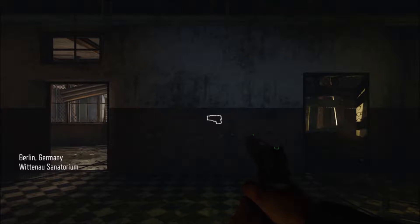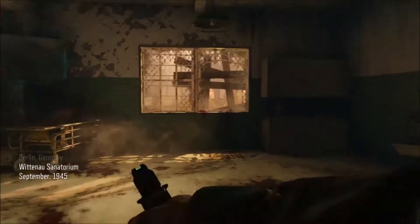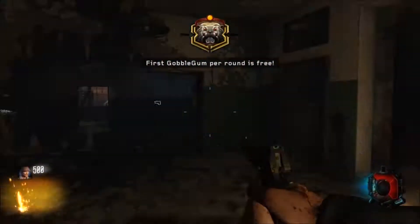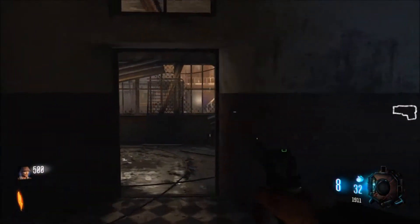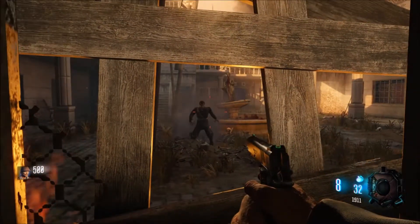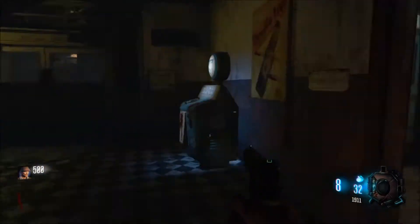I mentioned how they added the drinks machine, where you could get like six or more different types of drinks. That map originally didn't have any except for the Mule Kick — the one where you get three guns. So let's just see what type of differences they've made for this map.